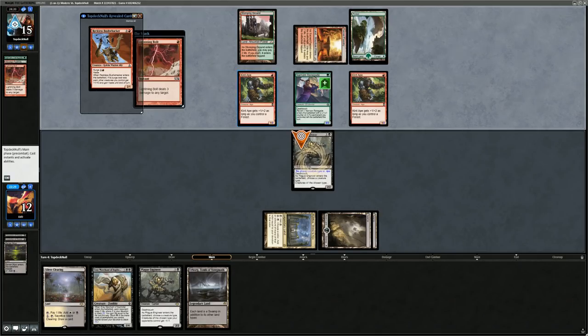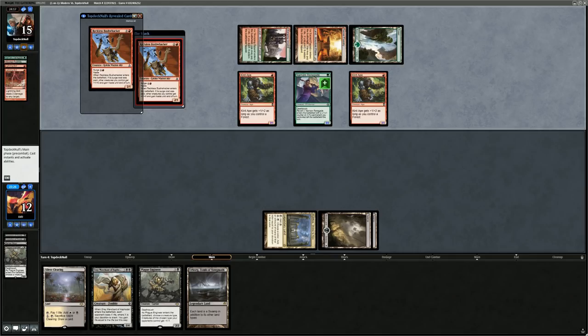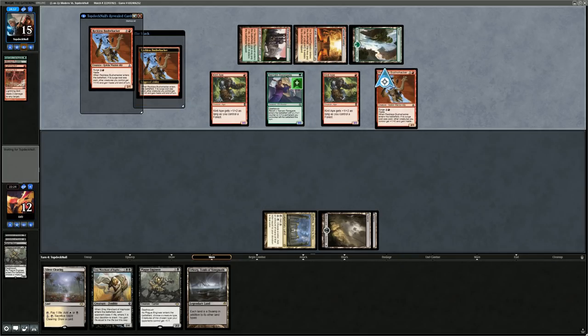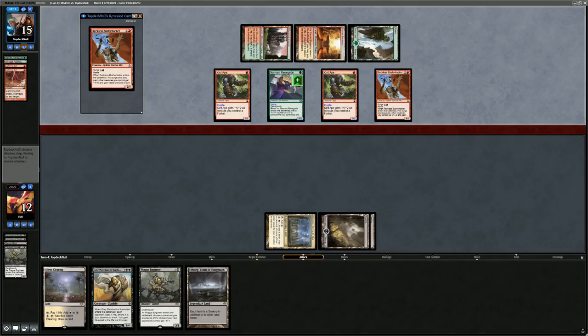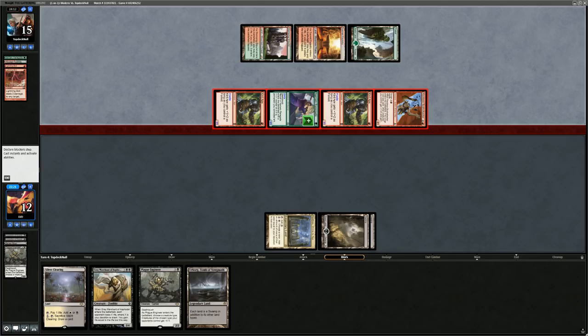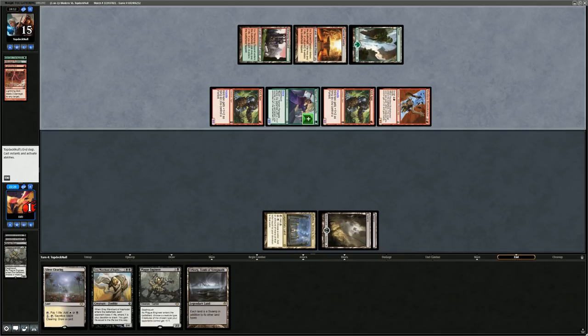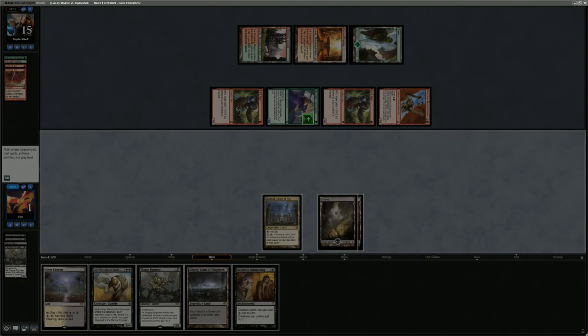It's going to be Lightning Bolt on Engineer and then Bushwhacker with Surge — this is going to hurt. In fact we might just be dead here. Taking nine plus two is eleven, down to one. Opponent had a very explosive start — multiple one drops into removal spells and Bushwhacker to top it off. There's a Summoning, but it might be too late. On to game two.